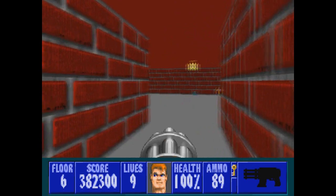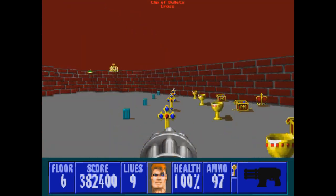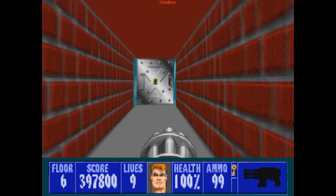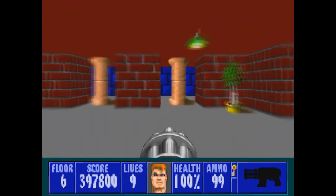Through the gold door here. Inside we've got some treasure, some ammo, and the one-up, so let's pick up all that. Then back out, down to the south.